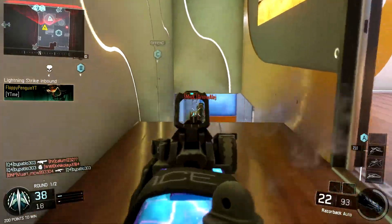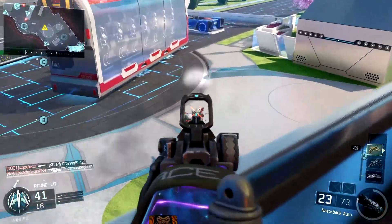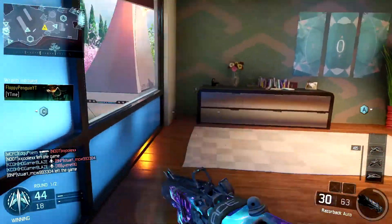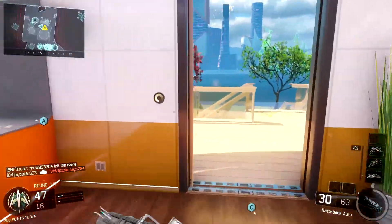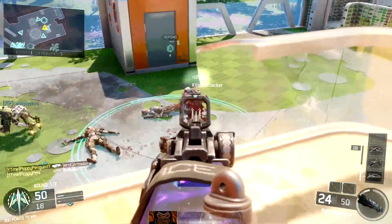Quick Draw really just helps get your ADS up as quick as possible — that's why it's so amazing for rushing. I use Suppressor just to stay off the mini-map. I know I'm not running Ghost, so I will pop up on the mini-map when they have a UAV. But with this weapon you shouldn't be giving the enemy team UAVs because it is such an insane spawn trapping weapon.